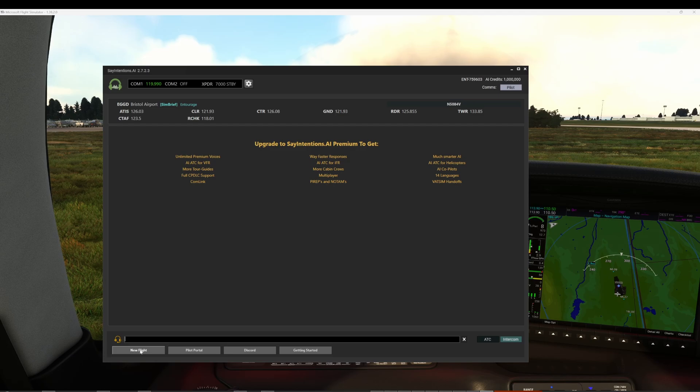For example, your cabin crew will announce your destination based on your SimBrief flight plan, and the guided taxi system will help you navigate from your gate to the departure runway you filed in the plan. This level of automation makes it incredibly easy to start flying without manually entering data, and it enhances the realism of the entire flight.